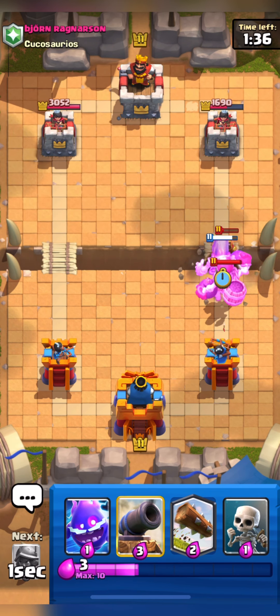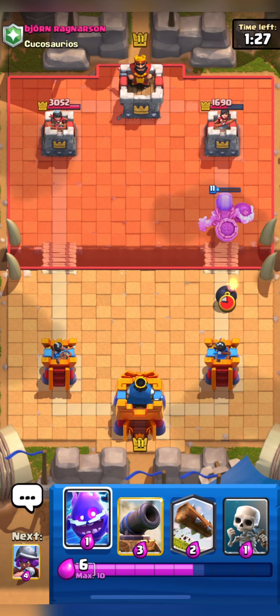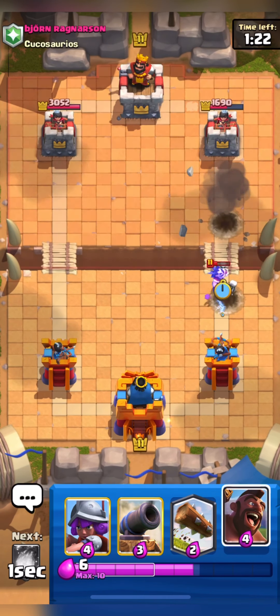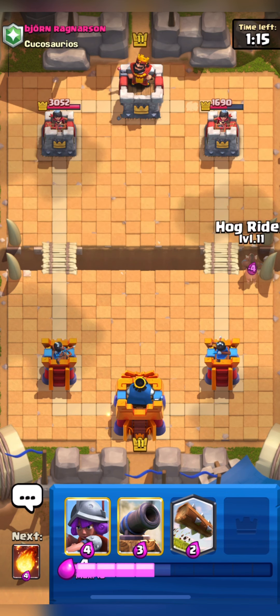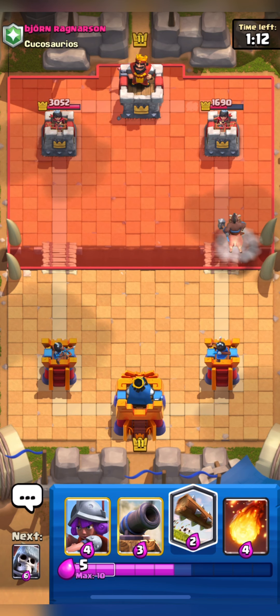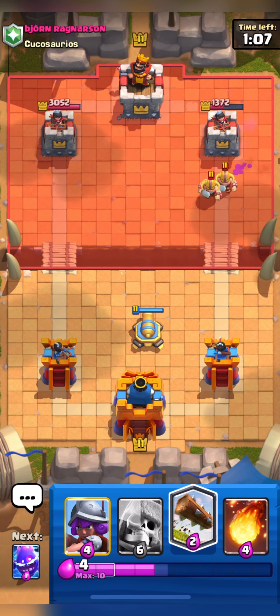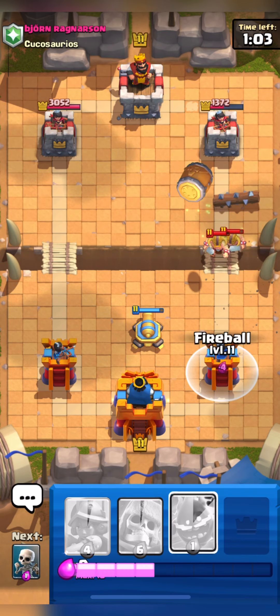I want to take out his Wizard first and then it will take out his Skeleton Giant. I don't have elixir so I won't support my Skeleton Giant as it's already half dead. I'll defend his Electro with my Spirit and Skeletons. After filling elixir I'll attack with my Hog — he's putting down his Elite Barbarians, so I'll put down my Cannon and then Log his Elite.